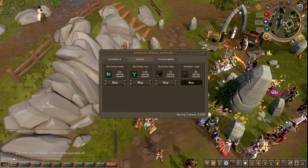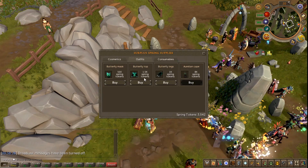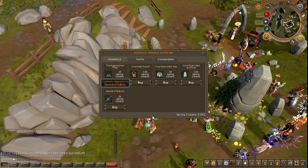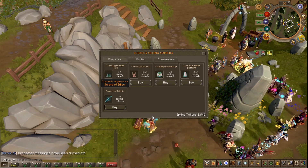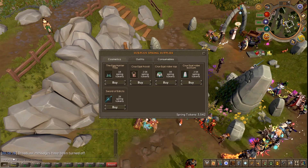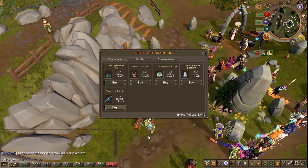Oh, this is also interesting. Anyway, let's focus on this. So it's called Sword of Eddix. Apparently it's been introduced many, many years ago, but I have never unlocked it. Until today, and I'm gonna be spending like 2,000 tokens for it. It took an hour max to get these.